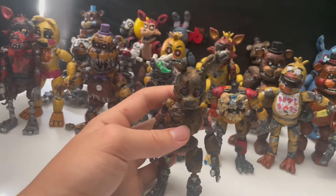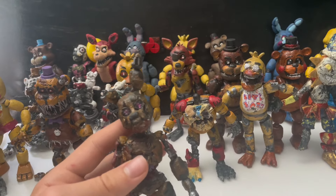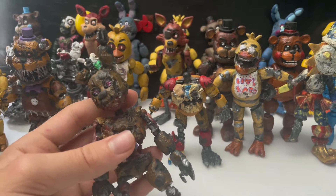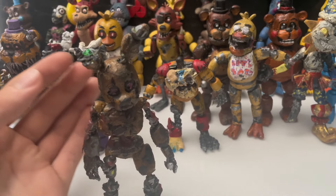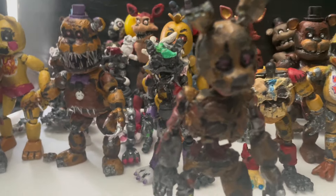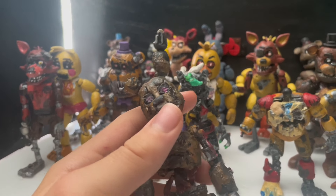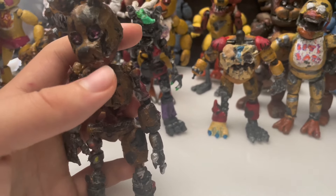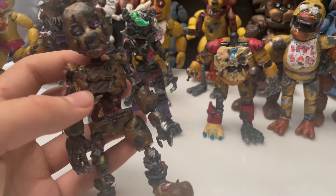Then I made Burn Trap from FNAF Security Breach - this was my first custom where I used the Dremel, which has helped me so much on customs where I need to add withering and stuff. I made him in one day from a tie-dye Spring Trap, though it did take me 10 straight hours. I think he came out really cool - he even has glow-in-the-dark eyes. I just wanted to make him as best as I could and I think it really shows.